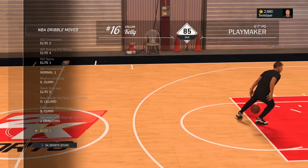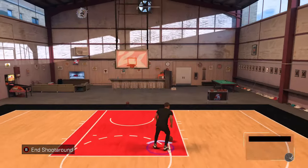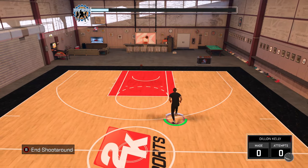Go down to behind-the-back size-up and set it to Elite One. I used to have Jamal Crawford but it wasn't working, so I had to switch it out.